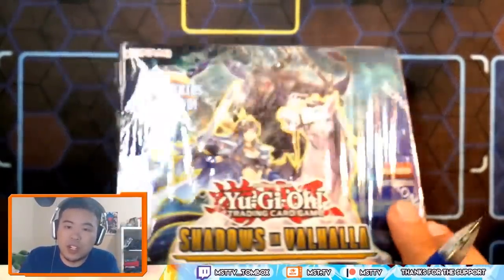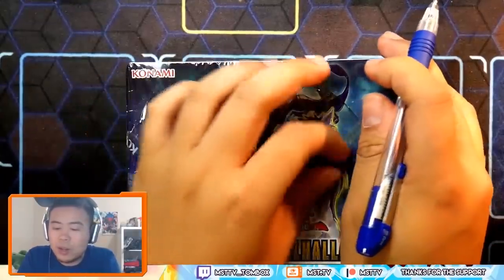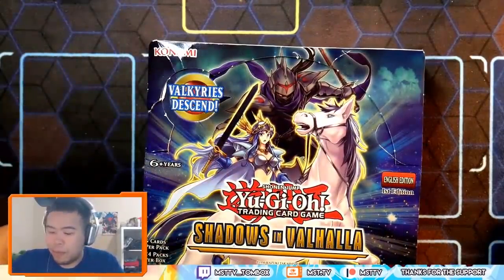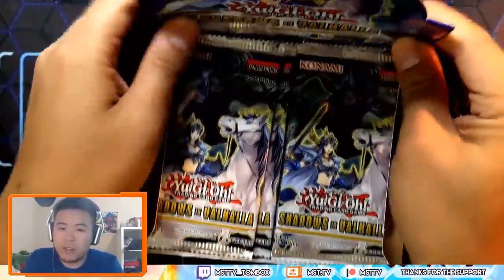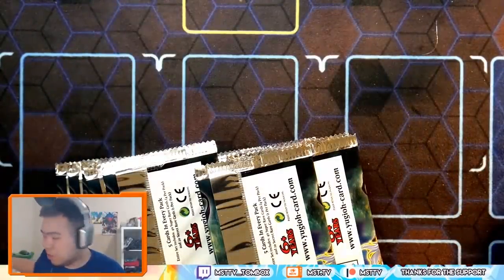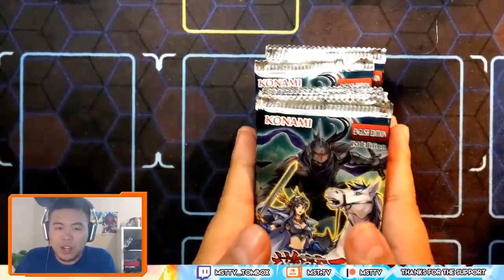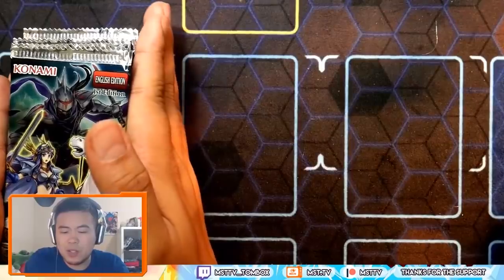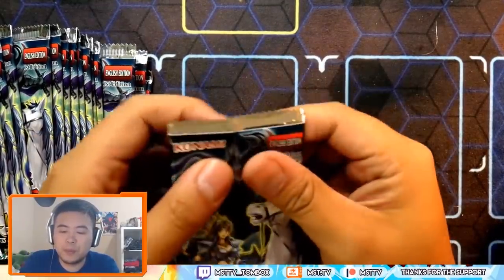This box is a little squished because it was part of his luggage. Hopefully the cards are okay. So without further ado, let's go into this box opening. We got the wrapping off — clean packs all around. I'm going to get rid of the box. So, Shadows of Valhalla. We got ourselves all our packs here. I'm going to stock the packs on one side and the secrets and supers on the other. Let's kick things off.